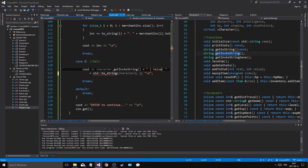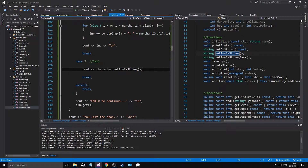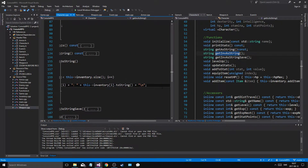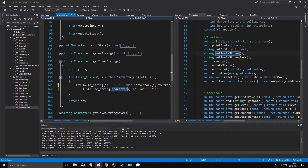I actually want to do that — so if it's a shop, then we're going to do it this way. Newline. Let's go into character. This is get inventory as string. toString plus newline plus — there we go — value. So, value, sell value, toString, character, this inventory at position i dot get sell value.